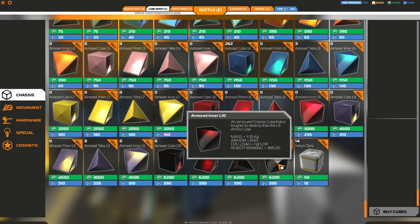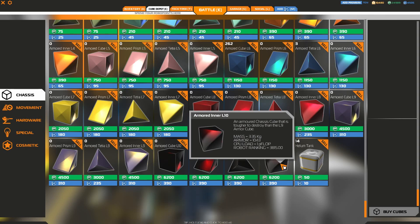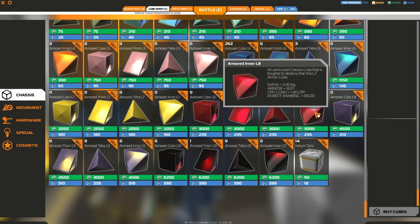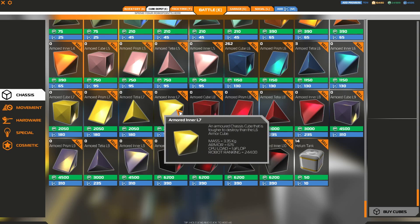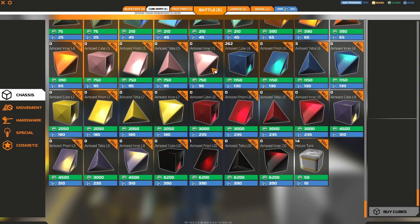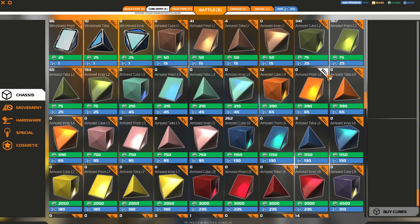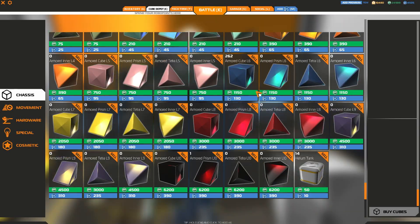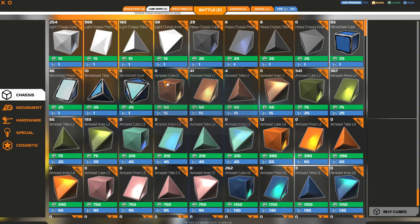You'll also see here armor stats have now been revamped. The L10 armor has 1000 HP, as opposed to roughly equivalent scaling as you go down the tiers. L7 is just under 700. It gets a lot less as you go down the levels, but it's an interesting change and I can see how it's necessary because of the rail guns.